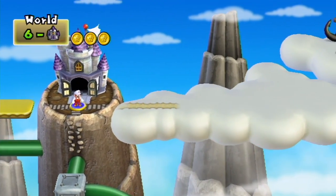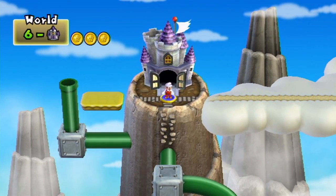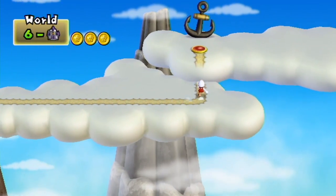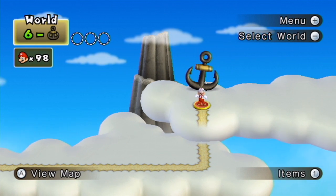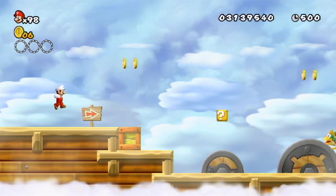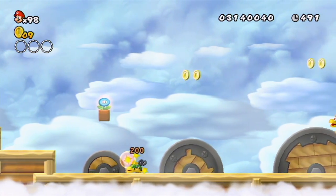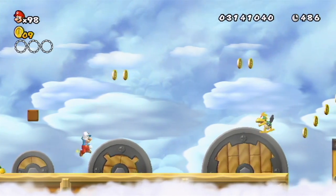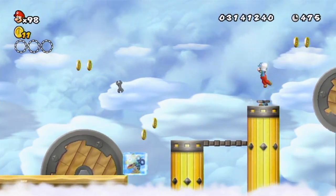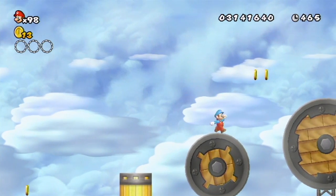There is a fourth level in this part, and it is another airship. There's a path of clouds, so that gives a hint as to what the next world is going to be like. But for now let's go to World 6 airship. I think we've seen the Mecha Koopas in an earlier level — actually, I think it was another airship. They're back, along with the Rocky Wrenches.